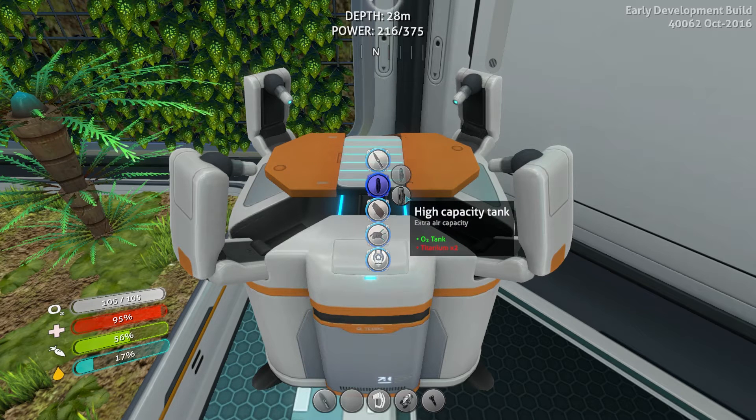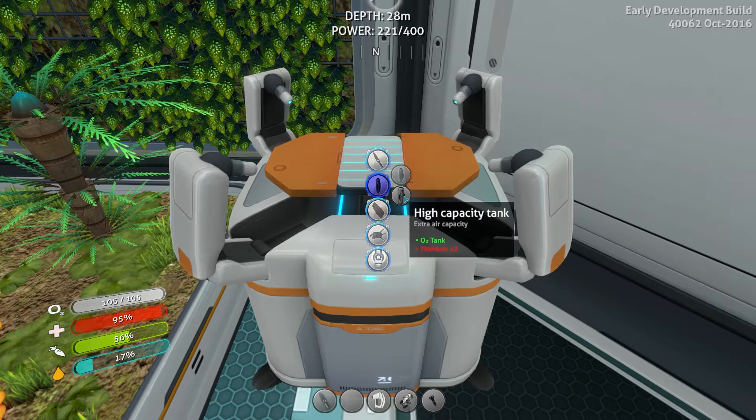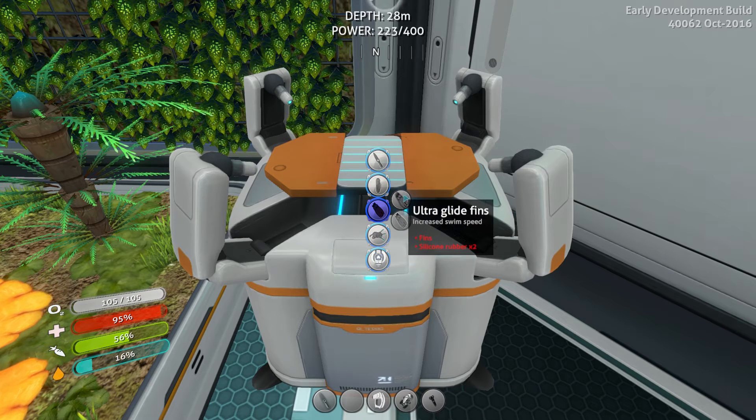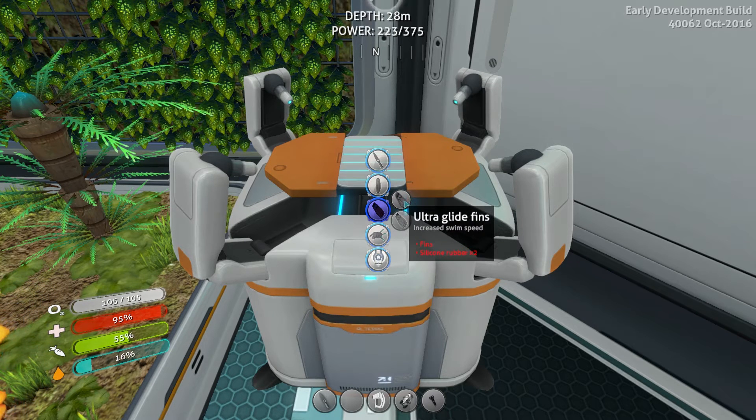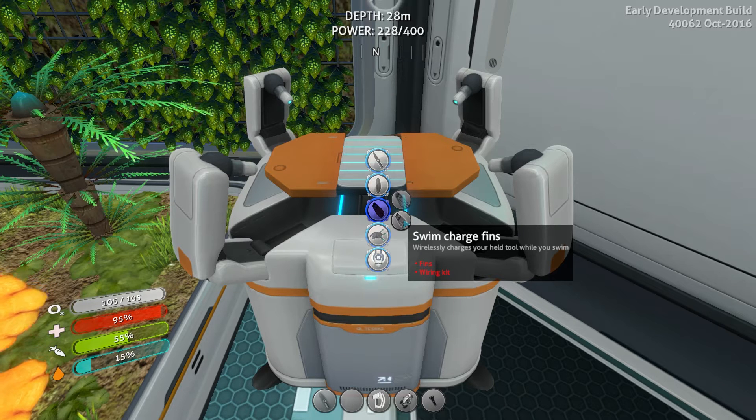I also want to make the high capacity tank. The plasteel tank is a lighter weight tank that won't slow you down as much when swimming, but the high capacity tank will still slow you down while having twice as much air capacity without taking up more inventory space. I also want the ultra glide fins which make us swim 15% faster. You can also make swim charge fins that charge up whatever wireless tool you're equipping, but the sea glide doesn't charge fast enough so it's not worth it to me.